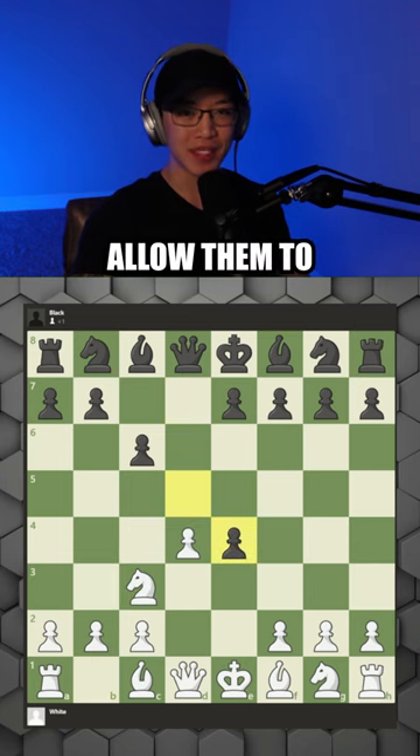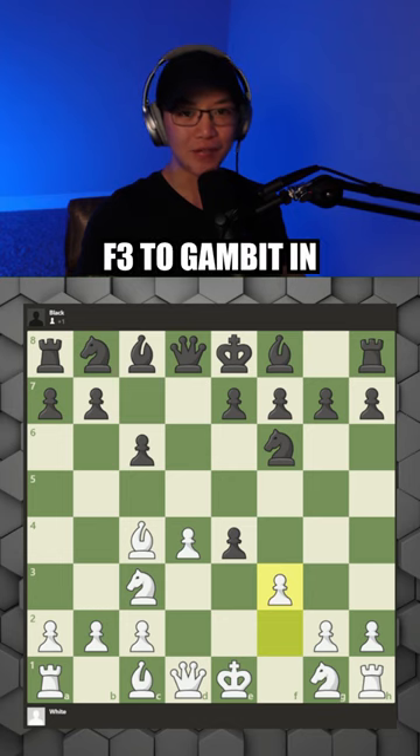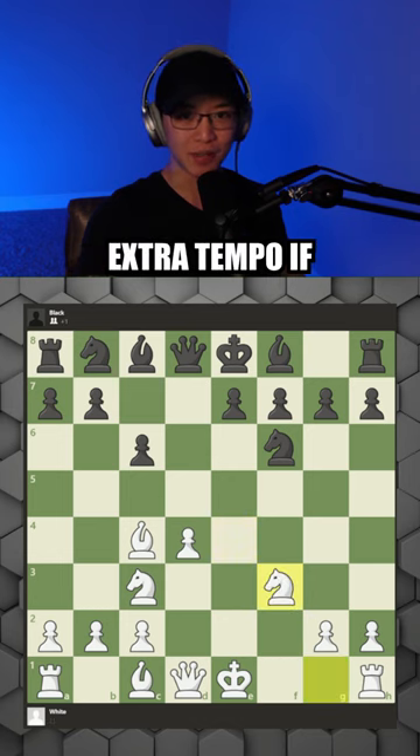We're then going to develop our knight and allow them to take the pawn so we can develop our bishop. After they develop their knight, you can play f3 to gambit another pawn for extra tempo.